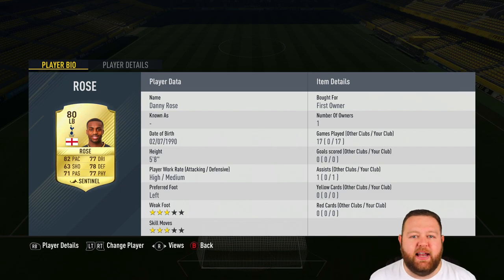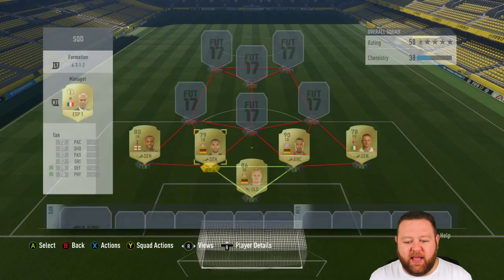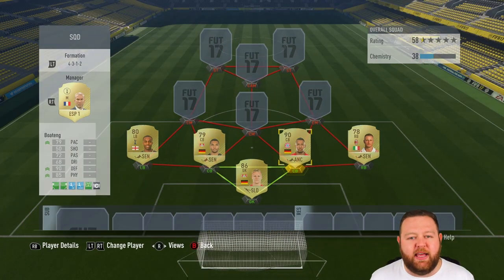Danny Rose comes in at left back in this 4-3-1-2 squad today. Obviously plays for Tottenham. If you look at his stats, his shooting is his worst one but they're still pretty decent stats. And then we have Jonathan Tarr, who is like a mini Jerome Boateng — well, not mini because he is 6'4", but he's like a lower rated, cheaper version of Jerome Boateng. And at right back today we've got Ignacio Abate. He's probably the go-to right back for me — him or Florenzi in Serie A.